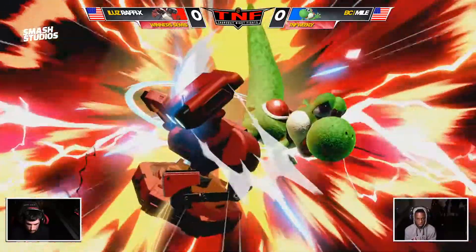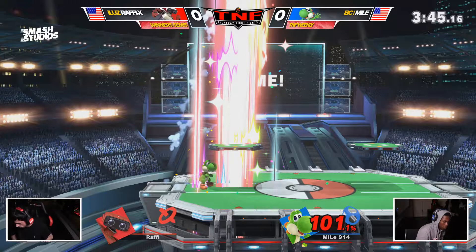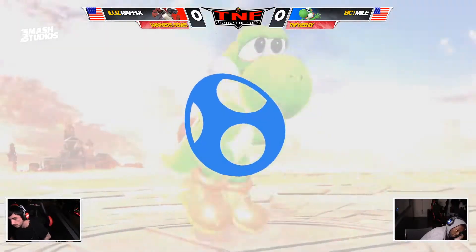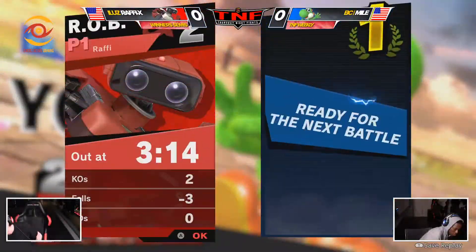Over the down smash — and the up air, is that going to kill? Yeah. Wow, that's strong. Very, very strong. Rob is a big boy, and that still caught him pretty easily. So Miles taking game one. He just kind of ran away with it at the beginning, and Rafi just wasn't able to bring it back in time.